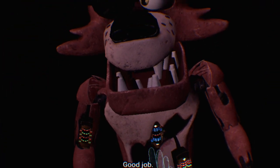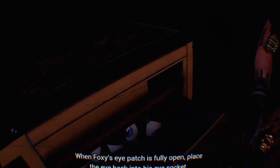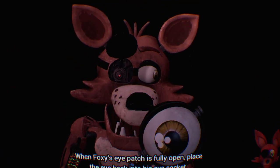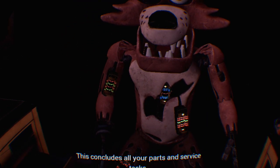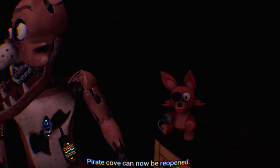Good job, awesome. Retrieve Foxy's eye from drawer number three — it's always on the left, very far left, fully open. Place the eye back into his eye socket. Well done — this concludes all your Parts and Service tasks. Pirate Cove can now be reopened. Yay!